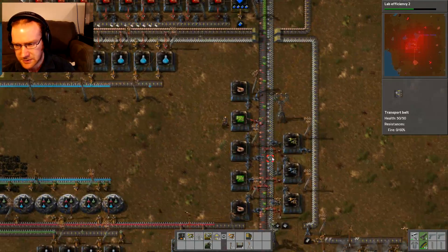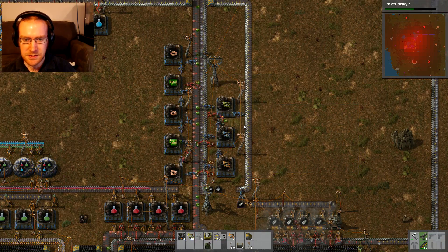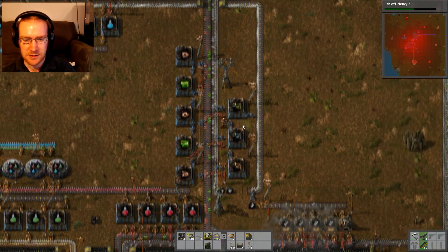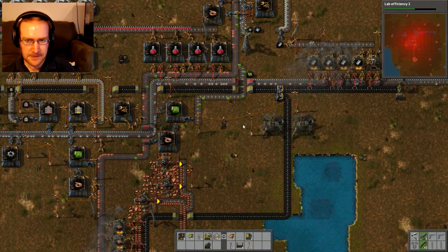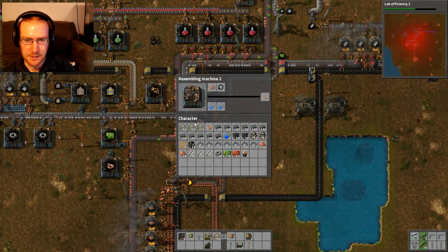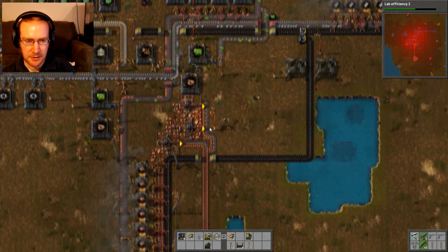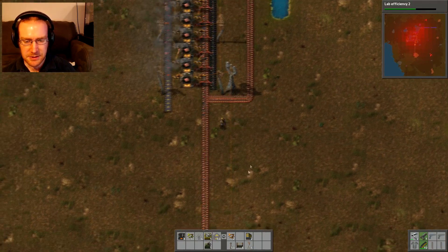Are these guys the limiting factor — do I need to increase them? What's slowing you down? Circuits. Circuits are slowing you down. What do you mean circuits are slowing you down? You're not getting enough copper. Copper is slowing things down. All right, time to increase the copper production, I guess.